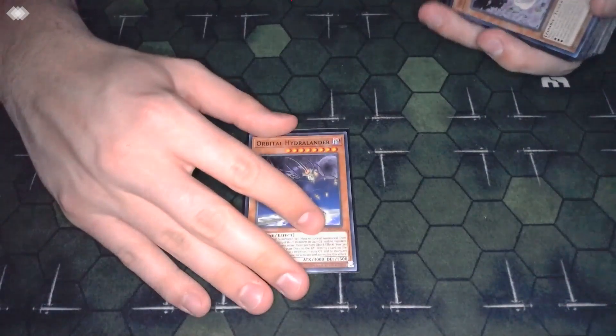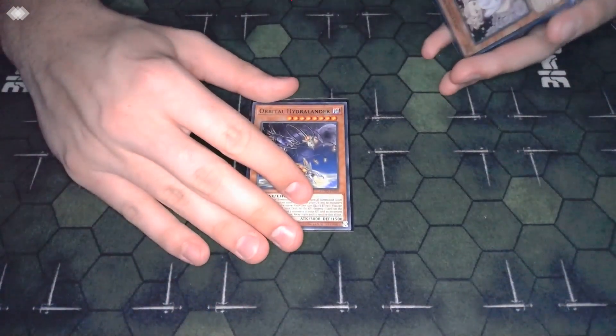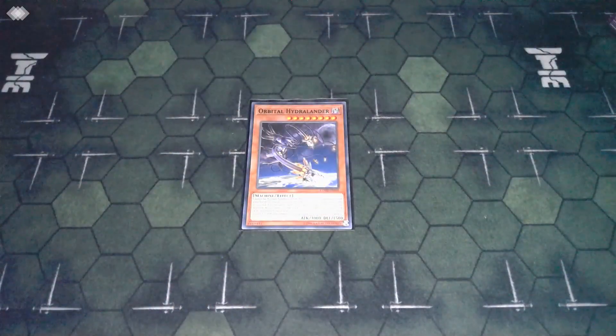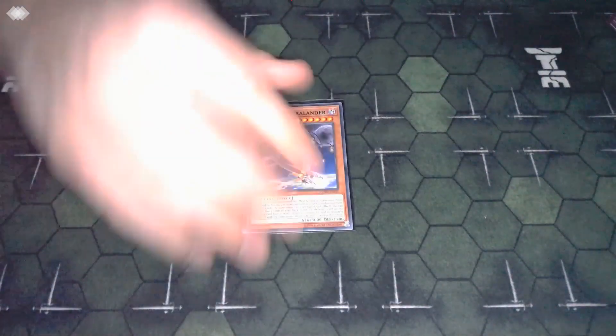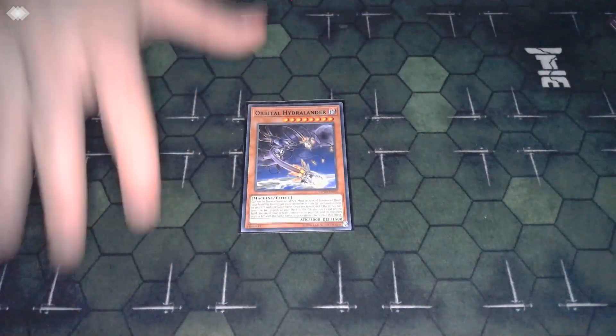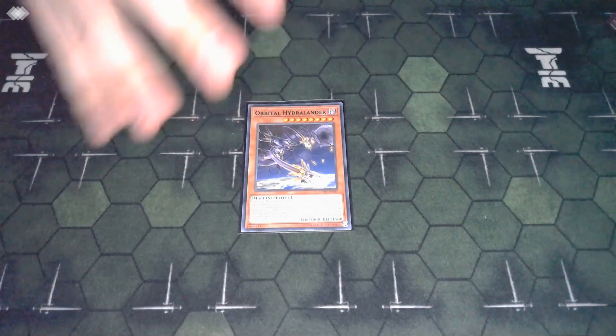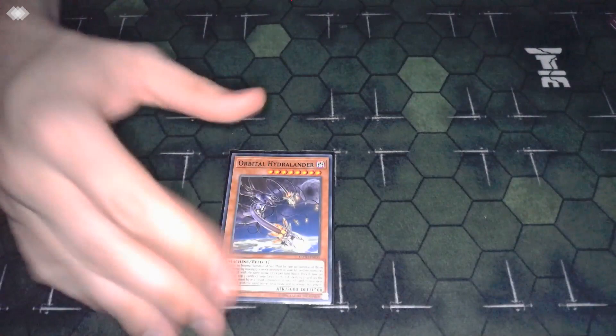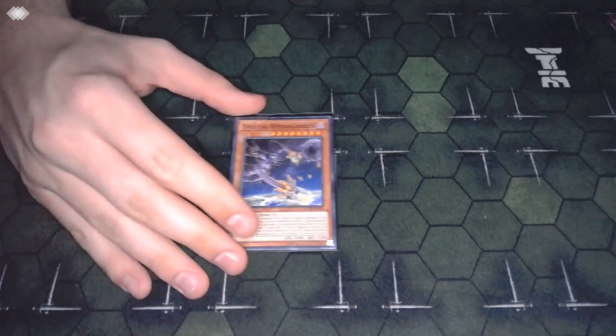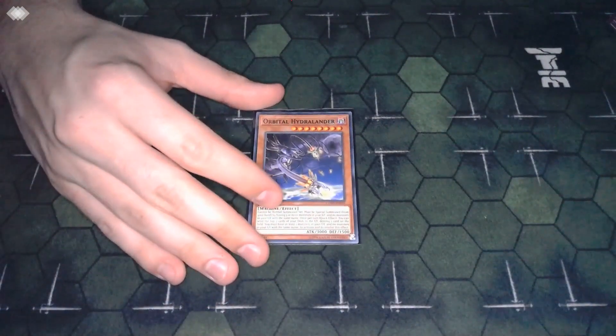Our spice in this version of the deck is Orbital Hydro Lander. This may be a kind of obscure card so you might not know exactly what it does. If you have five or more monsters in your graveyard and none of them have the exact same name, he can special summon himself for free from the hand.